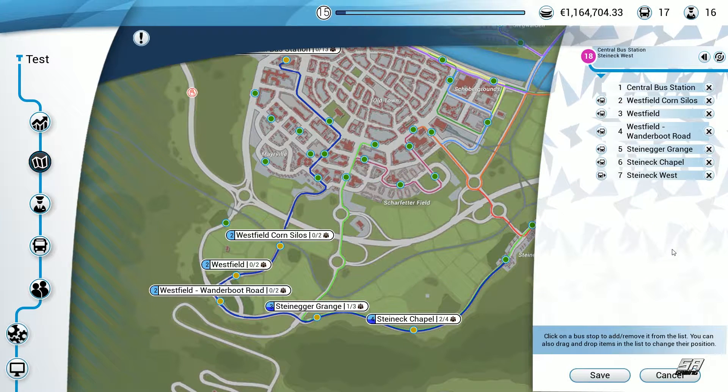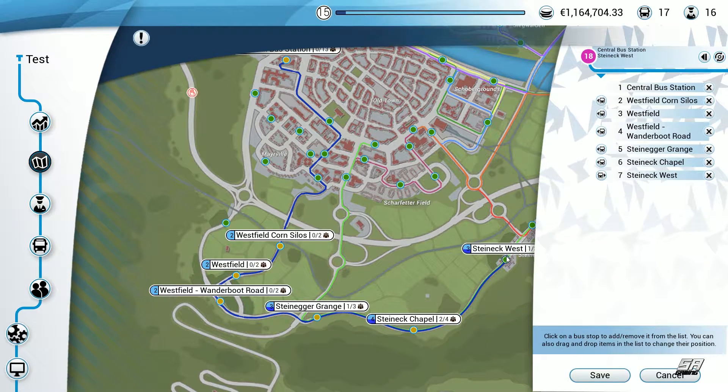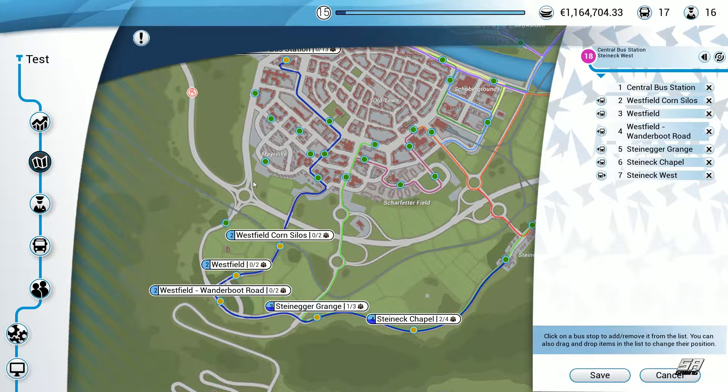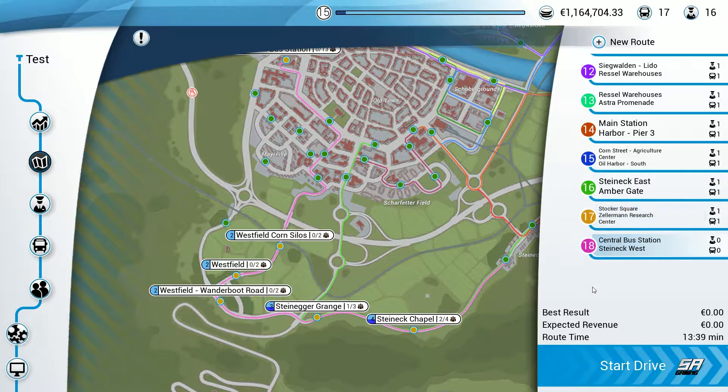The route starts at the central bus station, goes down to Westfield Corn Silos, Westfield, Westfield Wonderboot Road, Steiniger Grange, Steinic Chapel, and then to Steinic West. This has to be done in round trips, all the way there and back. It might take too long for one episode given the driving distance to the first stop.